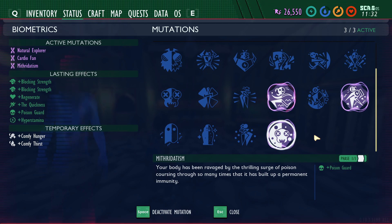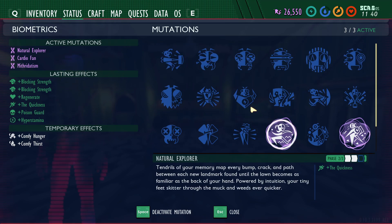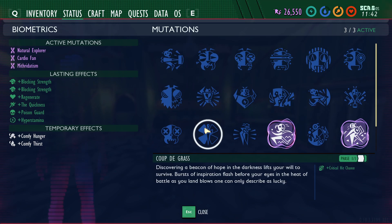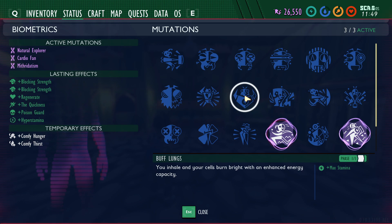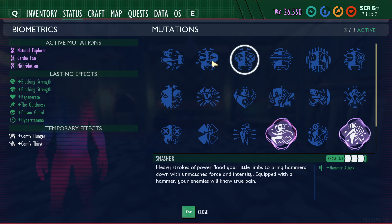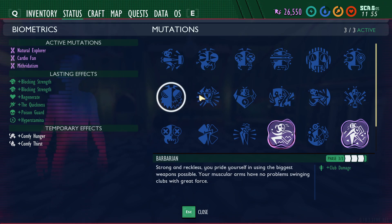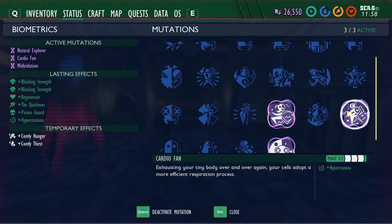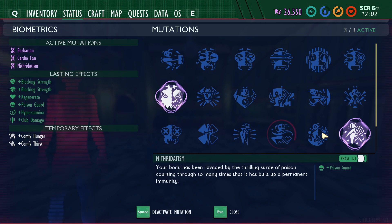Pretty much 100% of the time I have Mythrodatism equipped because it's the most useful mutation in my opinion - it protects you from wolf spider poison so you won't insta-die. Then I'm normally using Natural Explorer and Cardio Fan because those two let you maintain stamina and run across the yard faster. Depending on the situation, if I'm in the pond I might use Mertine, or if I'm doing a crit build with the stinger spear I might use Coup de Grass. Occasionally I use Meat Shield, Buff Lungs, and weapon-specific ones like Chopper or Barbarian when I'm using the mint mace or club of the mother demon.